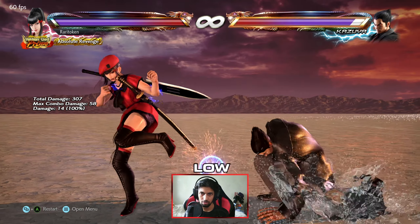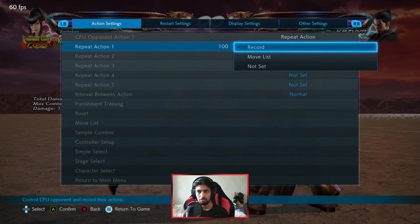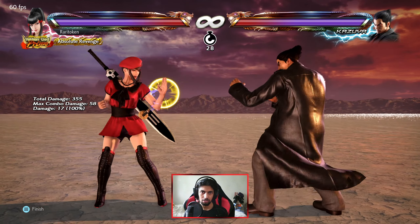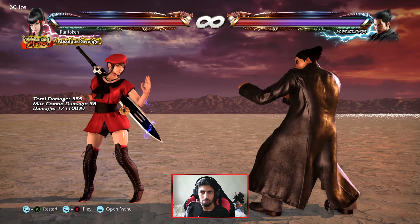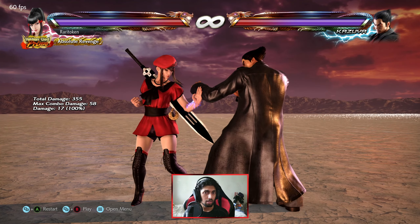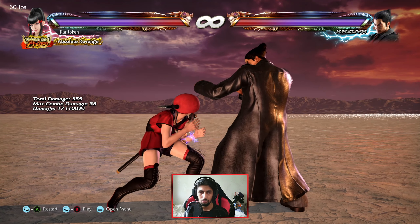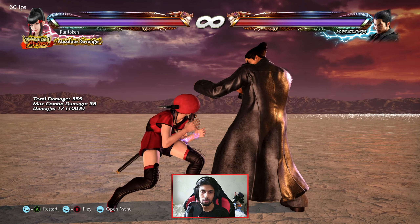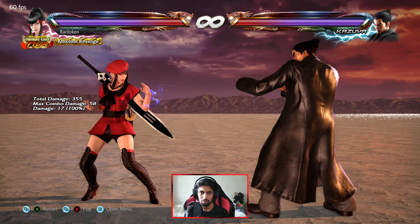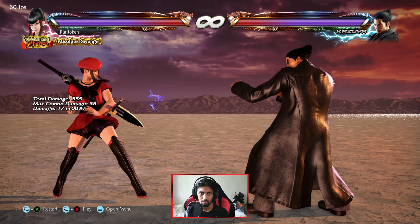While holding back you are still vulnerable to lows, like low kicks. Everything that goes low will still hit you if you're just walking back. So let's say Kazuya is stand-guarding — holding back — I can still hit him with a low but I cannot hit him with a mid. Meaning if somebody is just blocking a lot, you may want to go for lows to distract and chip away at their HP.